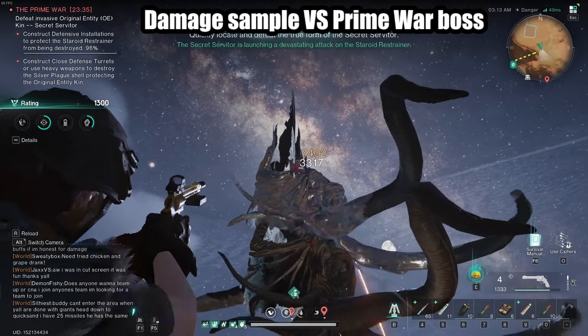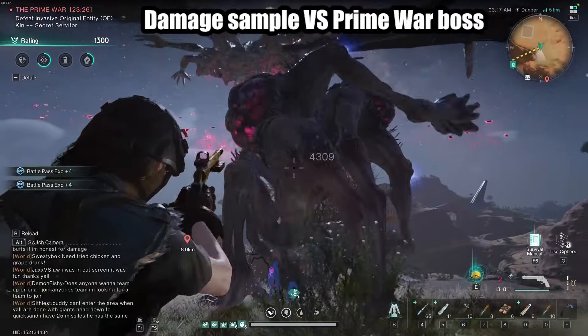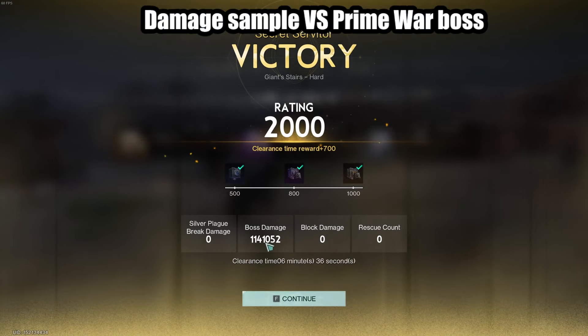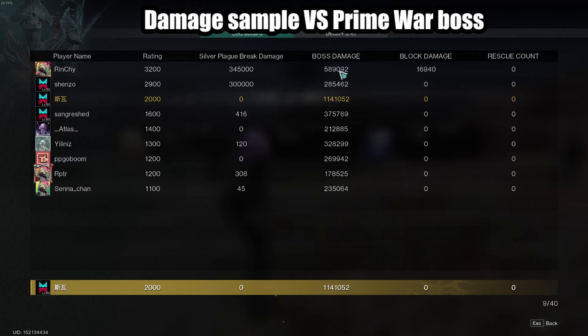No weak spot hits — these are just pure body shot crits. I didn't use my offhand at all to give vulnerability, because that would give the other players a big damage boost as well. Let's see how my damage did. We did about a million damage there. Here's the top players — we actually hit top four. We have one million damage. Rin Chai did 589,000 — that's with Shrapnel. Another player did 285,000 — that's with Shrapnel. I out-DPSed all of them. One million damage with the build — it hits pretty hard.